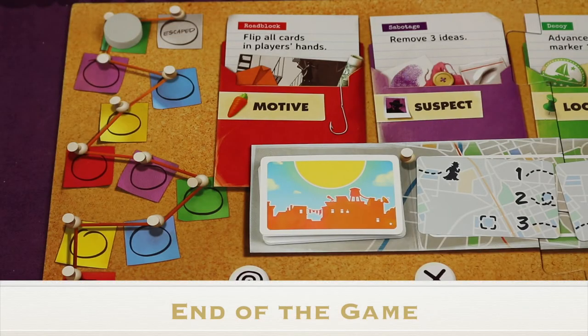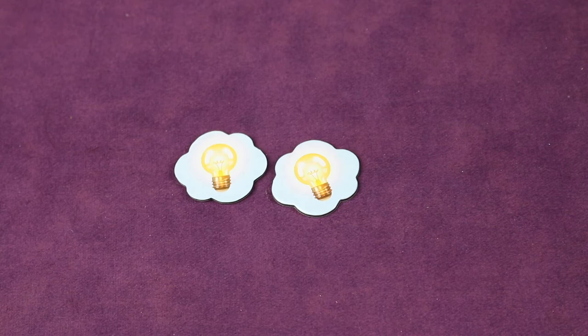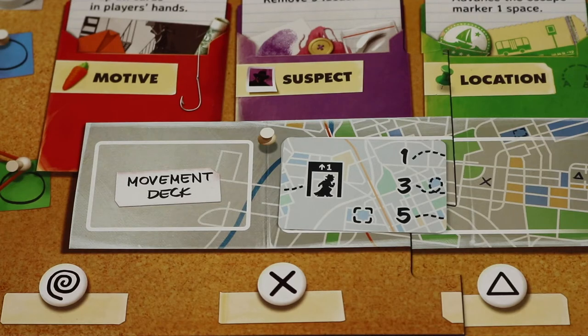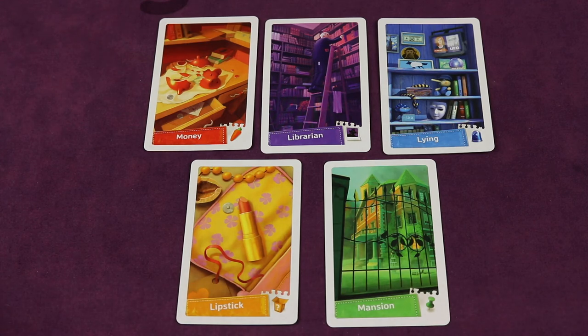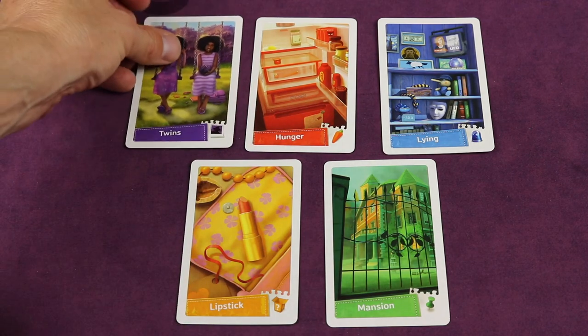If you solve all the aspects of the case, you've successfully solved it. However, there are four ways the game can end before you crack the case: the escape marker reaches 'escaped'; you're out of ideas when there aren't enough to remove when required by an event; you're out of time when there's no movement card to draw at the end of a player's turn; or you're clueless when there aren't enough incoming clues to fill players' hands. At the end of the game, it's encouraged to spend some time creating a story connecting the details of the case — even if you didn't solve all five aspects, use cards seen in players' hands or the discard pile.